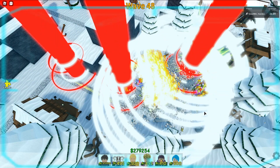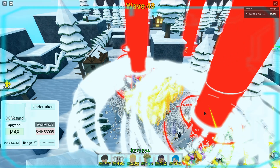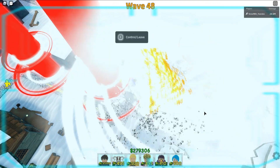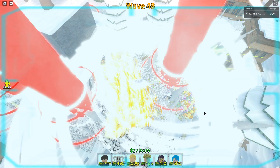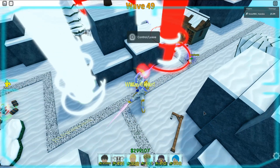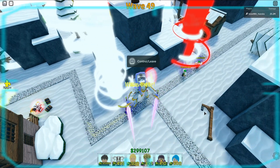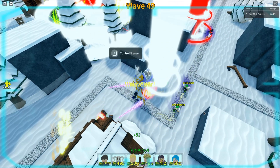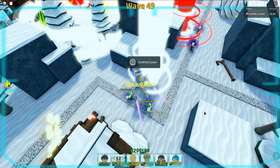Oh my god, I already turned off my graphics. Look at Gilgamesh's attack animation guys — oh my god, my PC is burning. I think that we glitched it — not in a way that we had a visual glitch, but... I cannot kill these. It's so laggy.